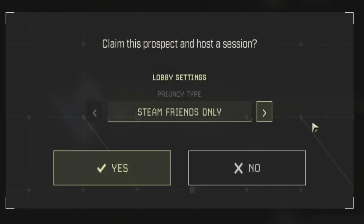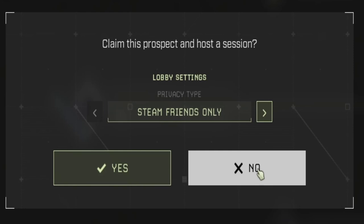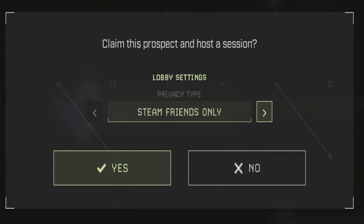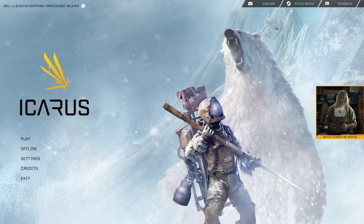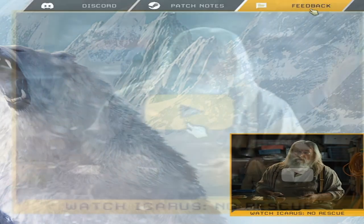They've updated it to say Steam Friends instead of just Friends — it's the same thing: Private and Steam Friends. On the main screen, there's now a Discord link, patch notes link, and feedback link, as well as a video to watch — Icarus: No Rescue.